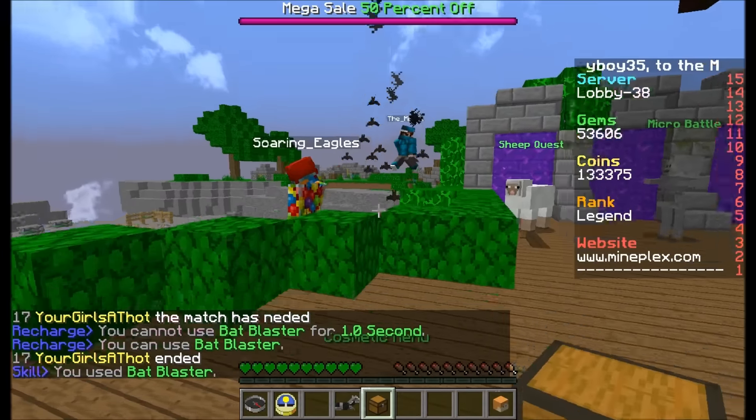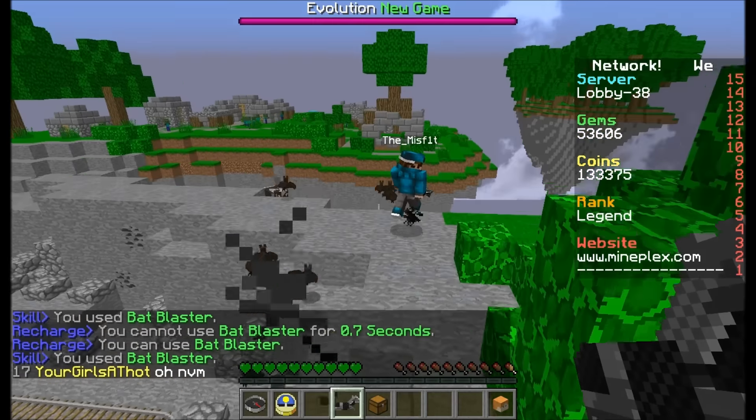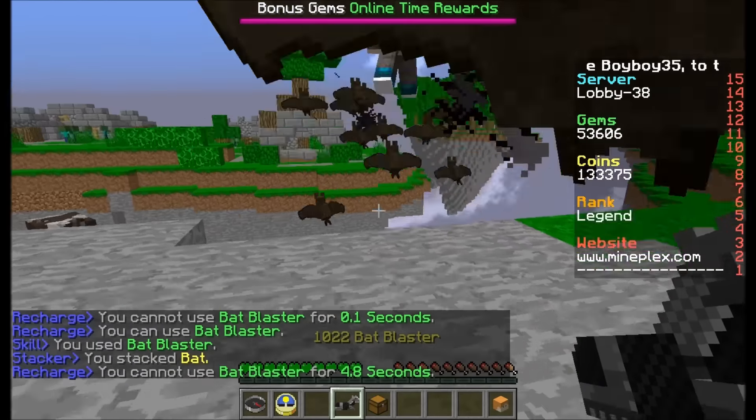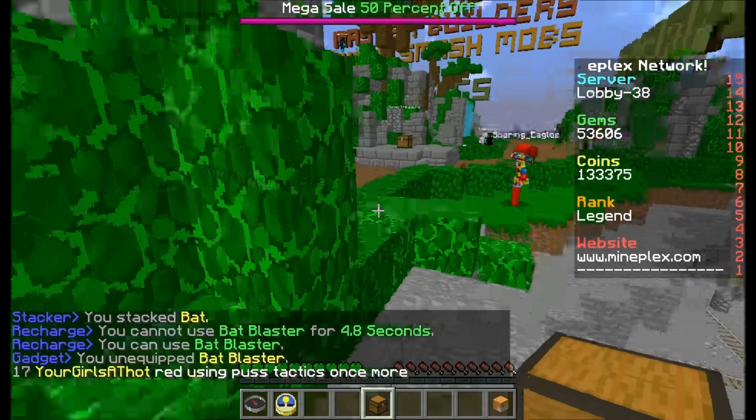And yeah, it's pretty cool. You can also get the Bat Blaster, which fires a bunch of bats at people and knocks them back. Look — I'm gonna hit him off the edge. Can I hit him off the edge? Oh, so close, so close. And — bam! Bye-bye.